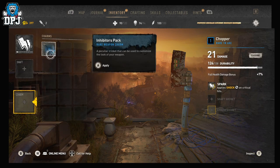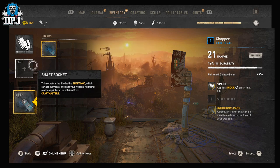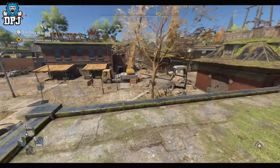Charm slap — okay, so I can add this to it. Inhibitors pack. Why not? Let's just put this on. I think I've got unlimited ones of them, to be honest. I think I can pump it on as many weapons as I want.